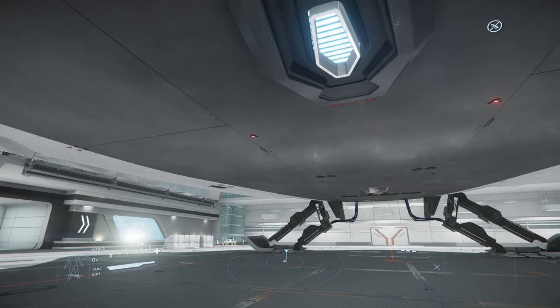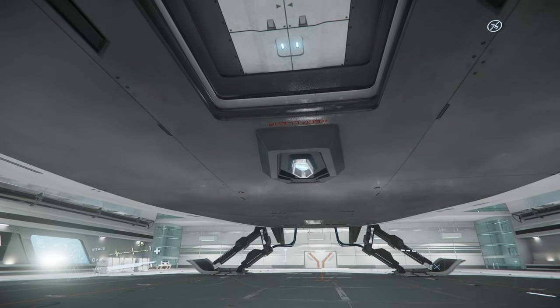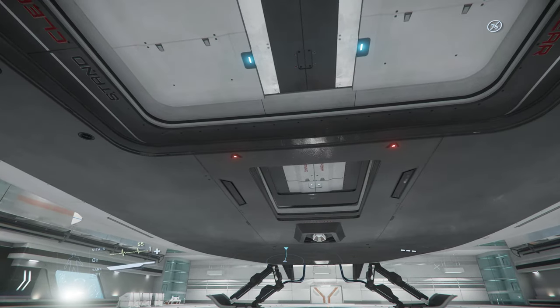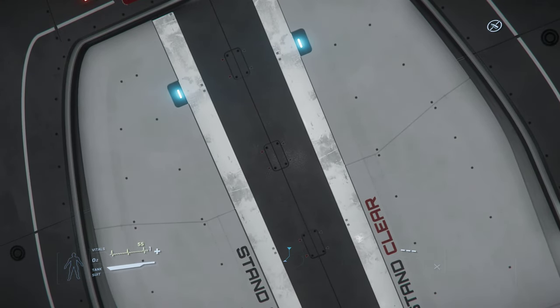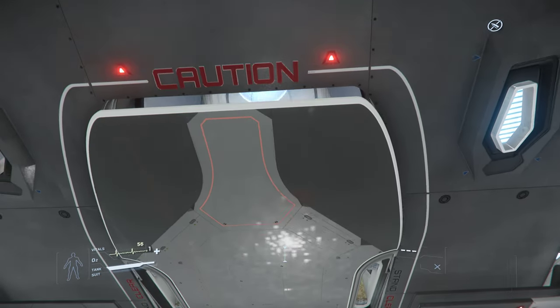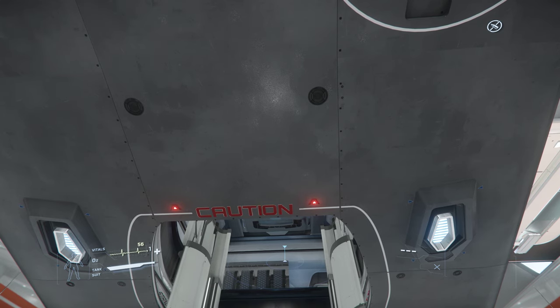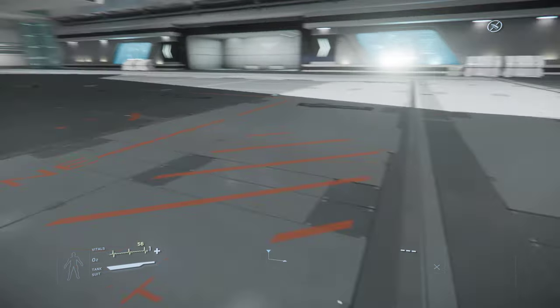Obviously in the Hangar Deck you can't really load your Noxes — you can only do that in the universe itself. But I just wanted to do a quick test to show you how good and versatile the 600i is getting. It is looking better and better every time, and it is taking over the Constellation.